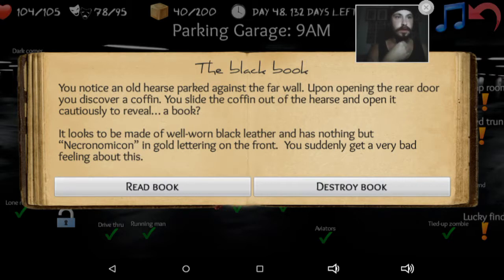You notice an old hearse parked against the far wall. Upon opening the rear door, you discover a coffin. You slide the coffin out of the hearse and open it cautiously, revealing a book. It looks to be made of well-worn black leather and has nothing but 'Necronomicon' in gold lettering on the front. You suddenly get a very bad feeling. The Necronomicon is basically the book of black magic — a lot of people say it's Satanist black magic, or they think it's the book of the dead because of Evil Dead, but that's not the truth.